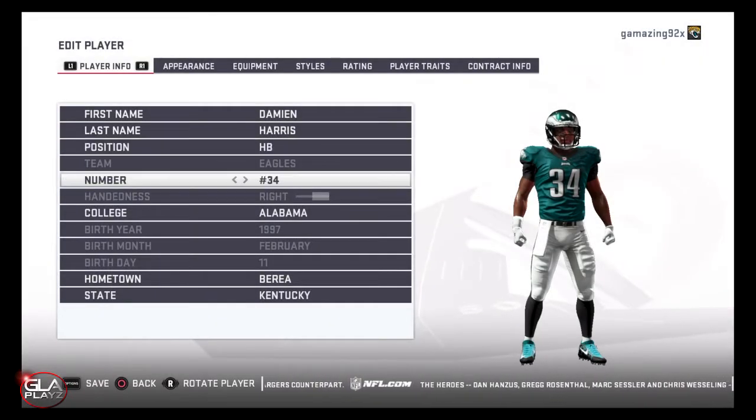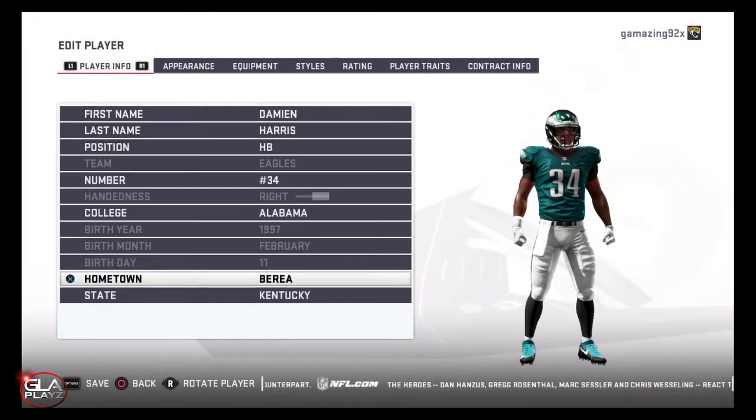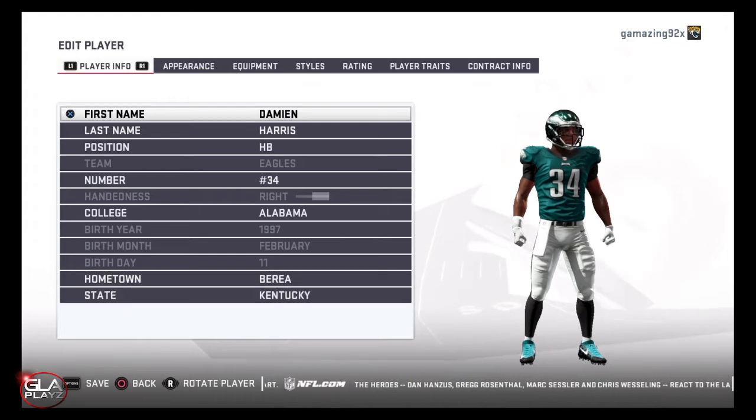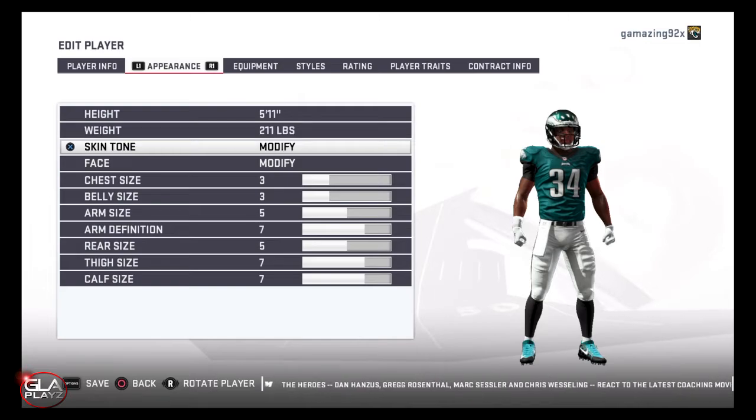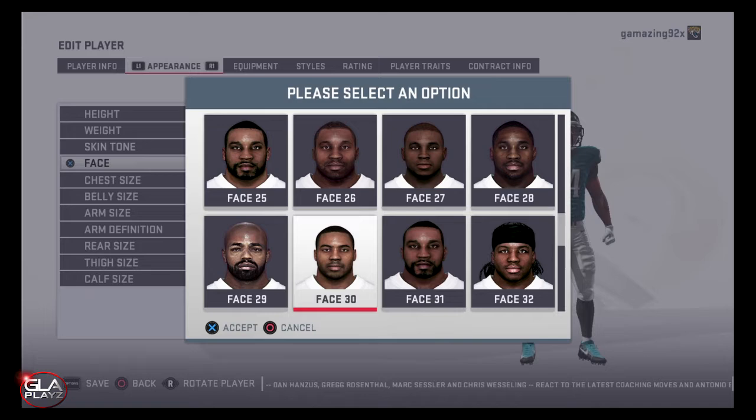Welcome back to the channel guys. Just wanted to bring you another Madden 19 video. In this video I'm going to show you how to make running back Damian Harris for the Alabama Crimson Tide. I originally made a video already for this but I decided to edit his attributes just a little bit more and reupload it.